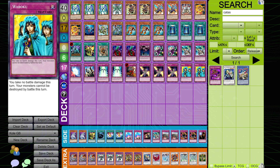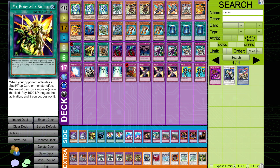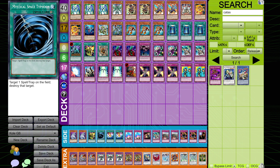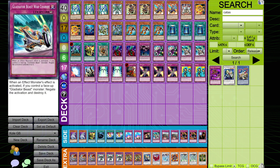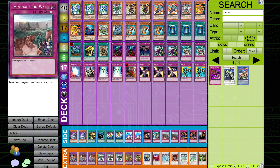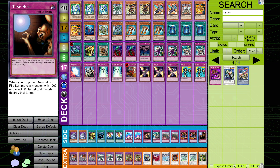Going into the side deck here, we have two copies of Cyber Dragon. We have the second My Body as a Shield, which I assume he brings in against things like Blackwings trying to use Icarus Attack to pop his guys. We have one copy of MST to get rid of that pesky Royal Decree, also Royal Oppression. We have two copies of Smashing Ground, two copies of Compulsory Evacuation Device, one copy of Dark Bribe, the third War Chariot in the side, two copies of Imperial Iron Wall — low-key, very underrated floodgate right now with all of the Miracle Fusion shenanigans running around. Two copies of Mask of Restrict and one Trap Hole.